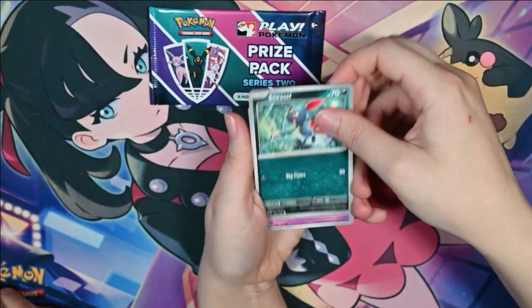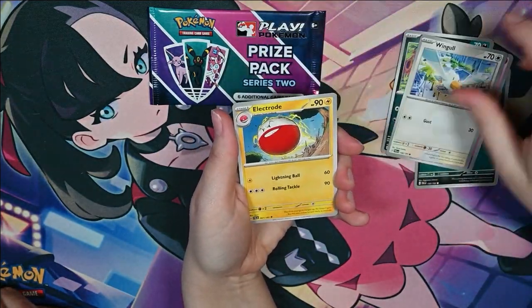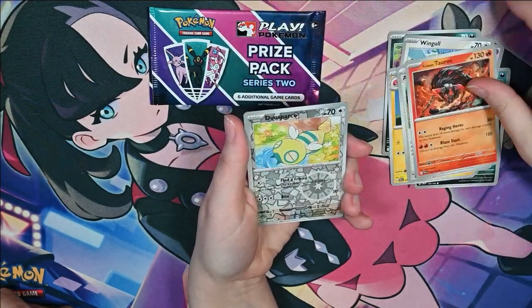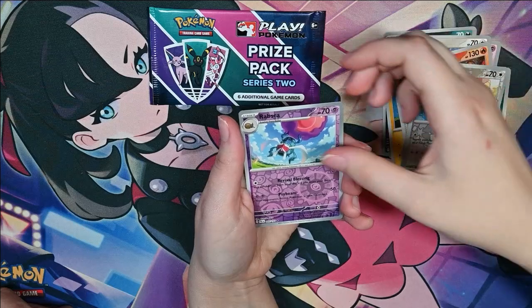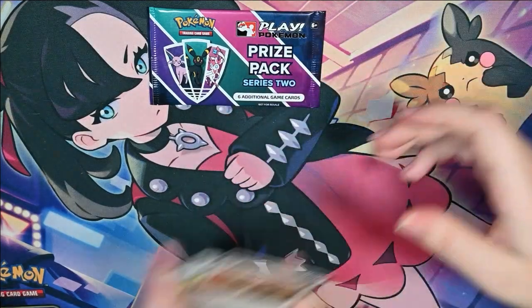Alright. Sneasel! Garthita! Garthita! Mastiff! Wingo! Electrode! Artisan! Paldian Tauros — love that! Reverse Holo Densbars! Reverse Holo Rebska! And a Slaking! Boom!